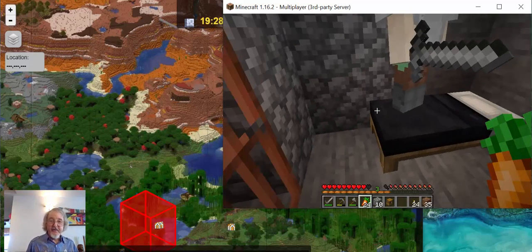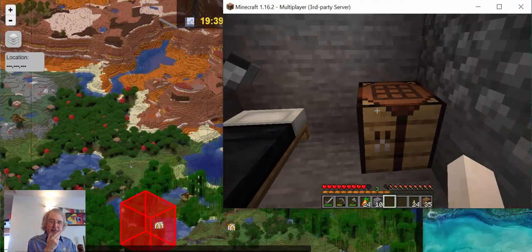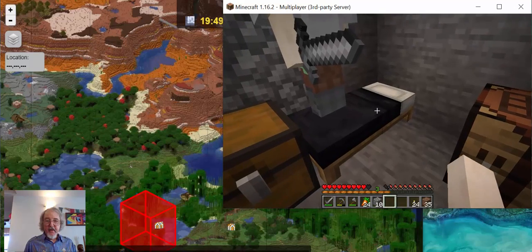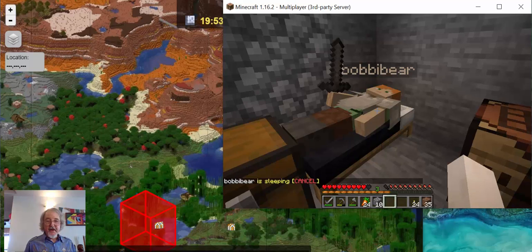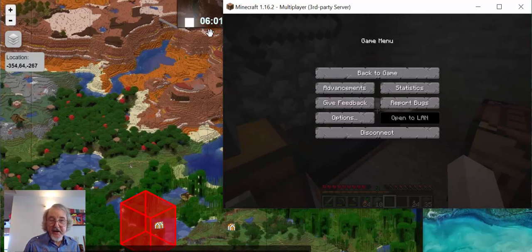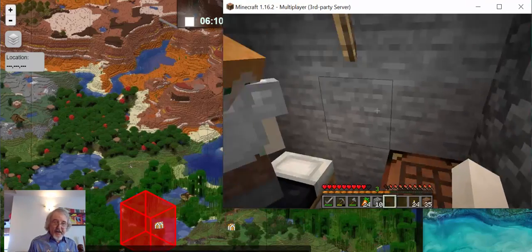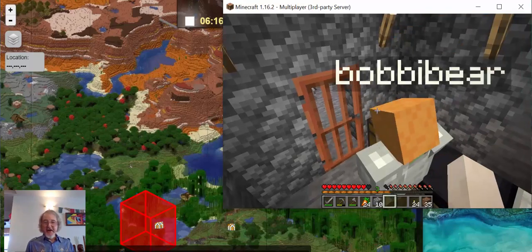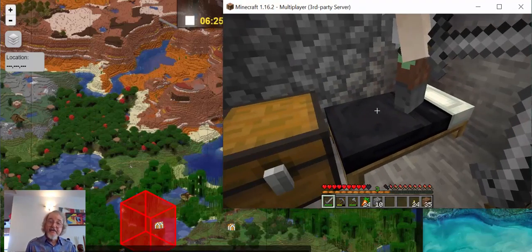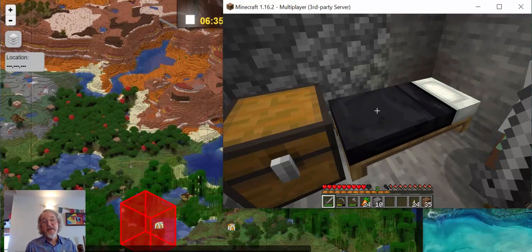I'm going to put the chest in here so that if we find things we can retreat back here and leave stuff in the chest. Bobby and I have been down here before and we have seen monsters over there. Bobby has gone to sleep. If we look at the clock over here in the corner - see the clock there? It should turn to six o'clock. Yes, it's morning time - magically morning - and Bobby is now up. We still might want to give it a little time to go and look for coal and also iron.